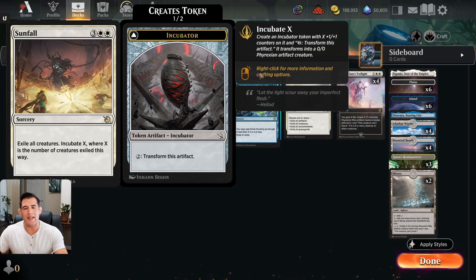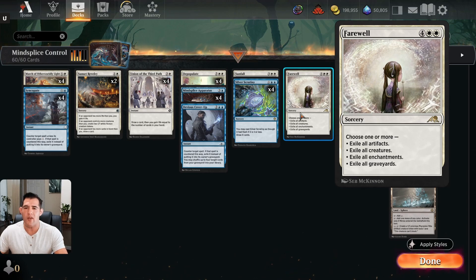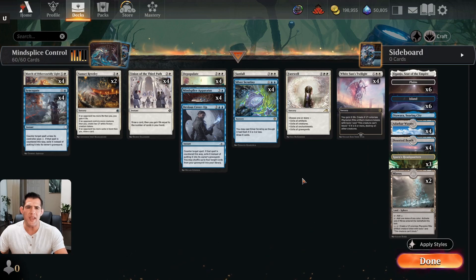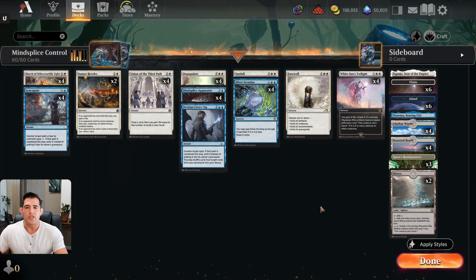With Sunfall I create a little win con by creating my incubate token which I could potentially swing in for victory. We have one copy of Farewell because there are a lot of enchantments out there and I might need to get rid of some graveyards. The only thing I really care about my graveyard for is one copy of Devious Cover-Up — the idea is to put a few sweepers or my win con back into the deck. One copy, and if I empty out my graveyard it won't be the biggest deal since I do have that one counterspell in there.